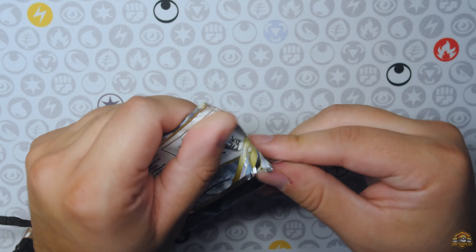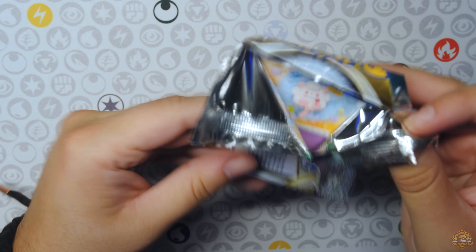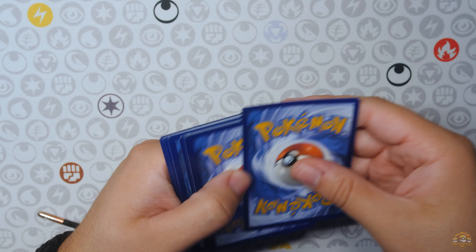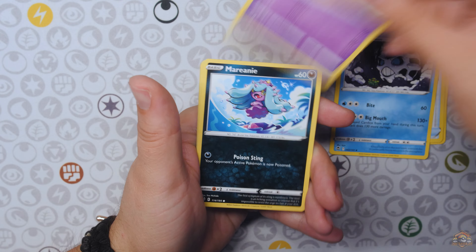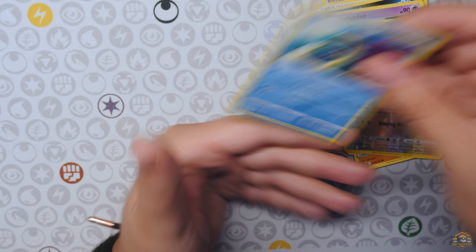All right, Silver Tempest is up next. Regidrago artwork. Can we pull another Lugia VSTAR? I used to have seven, and I only have six because I made a trade, but can we pull another Lugia VSTAR? Altaria? Nothing.